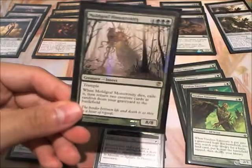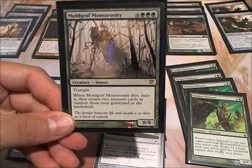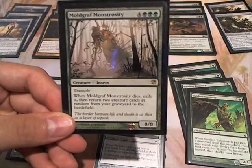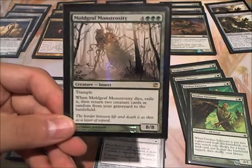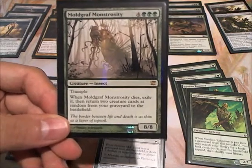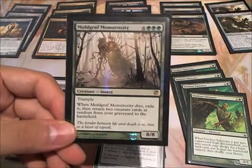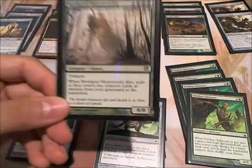Just for fun, I put in a Moldgraf Monstrosity. With Heartless Summoning out, you can bring it out around turn 4 or 5 based on your ramp. It is a 7-7 Trample with Heartless Summoning out, and when it dies, you get some of your creatures back, so it helps you recover. You can replace this with pretty much any green fatty that you like — it doesn't have to be Moldgraf Monstrosity, but I just put these in for fun.